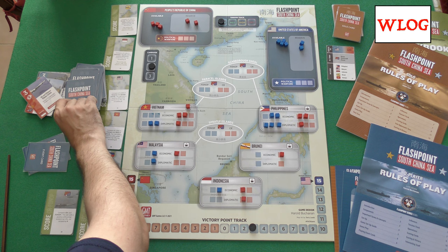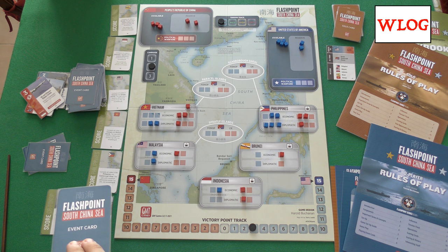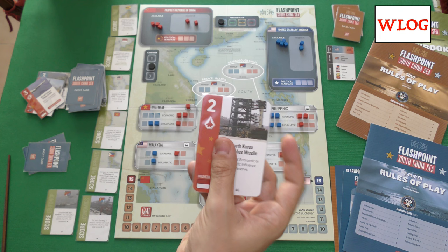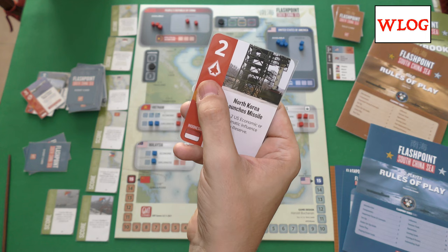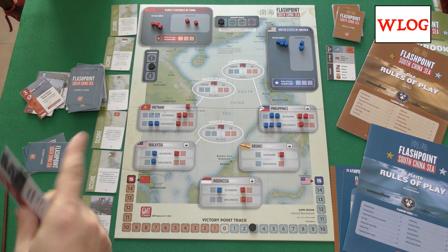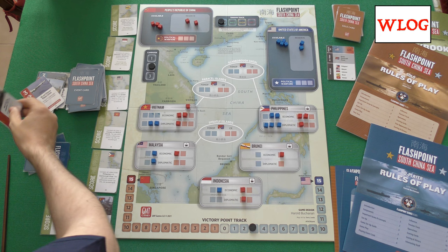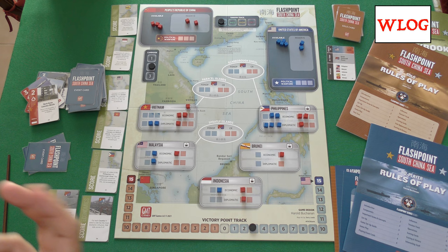There are many different levels: the tension track, the possibility of different events, the use of your resources, and political warfare. Each card can be used in four different ways: for the event, to activate one of those scoring cards, for operation points all over the board, or for Mode — which means that if your opponent has just discarded the card associated with your faction, and you have a card with the same symbol, you can reactivate that from the discard pile for the event or for scoring. So each player must be very careful about what he discards.